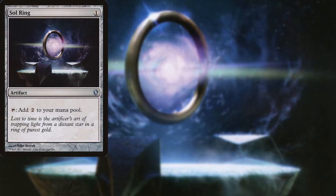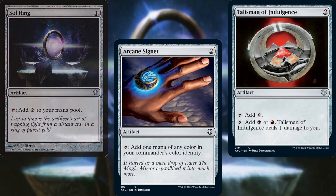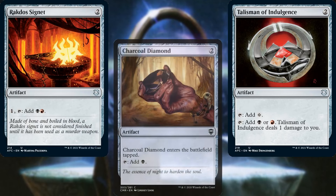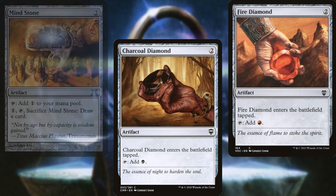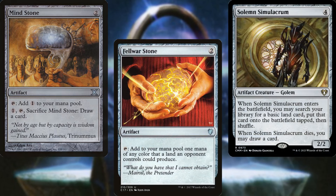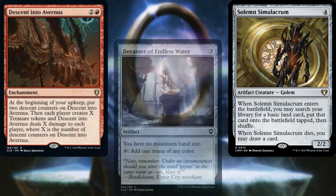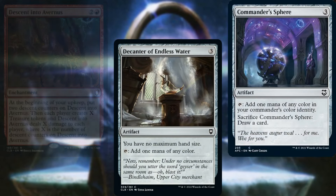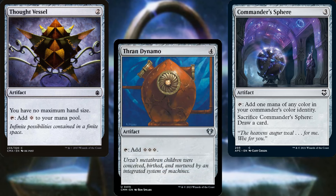For ramp, we have: Sol Ring, Arcane Signet, Talisman of Indulgence, Rakdos Signet, Charcoal Diamond, Fire Diamond, Mind Stone, Felwar Stone, Solemn Simulacrum, Descent into Avernus, Decanter of Endless Water, Commander's Sphere, Thought Vessel, and Thran Dynamo — all helping us ramp out and stay ahead of the curve.